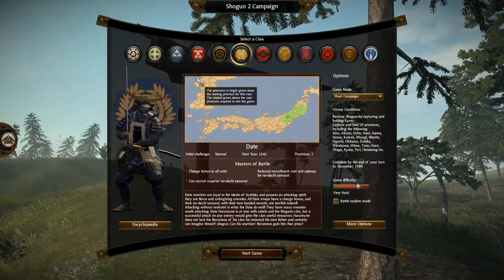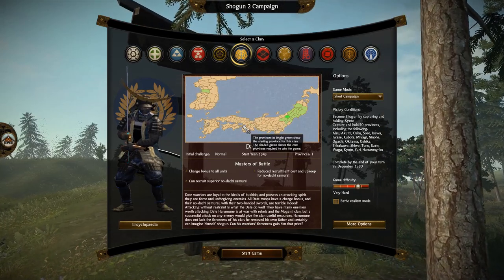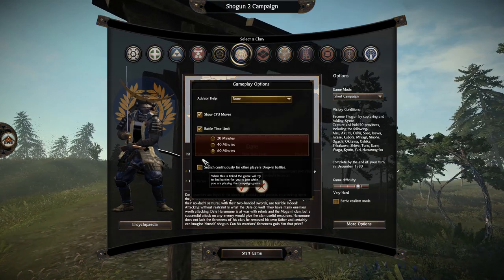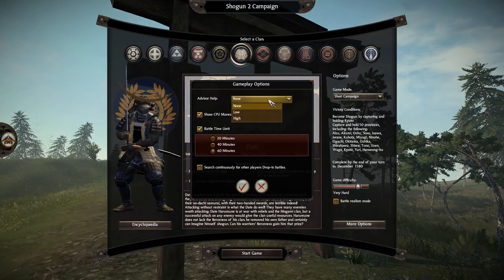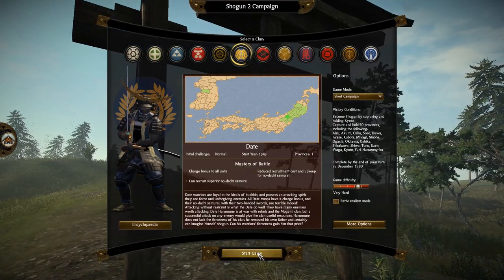We're going to go with a short campaign. As you can see, the map has been changed — there is Korea added to this game, I think. We're going to play on very hard, turn off the advisor help. Alright, let's get this started.